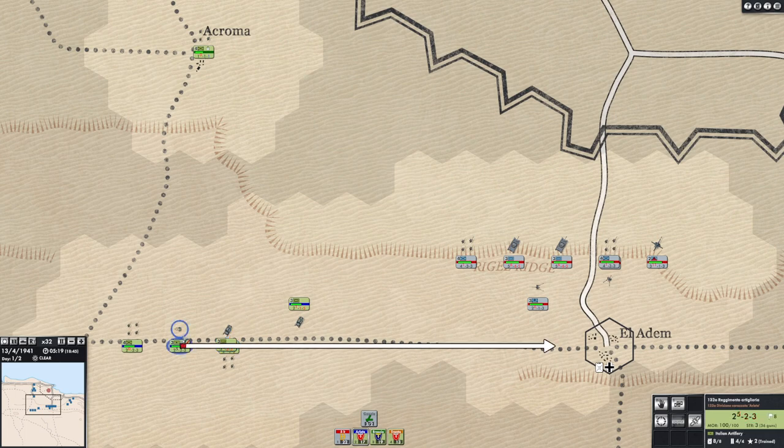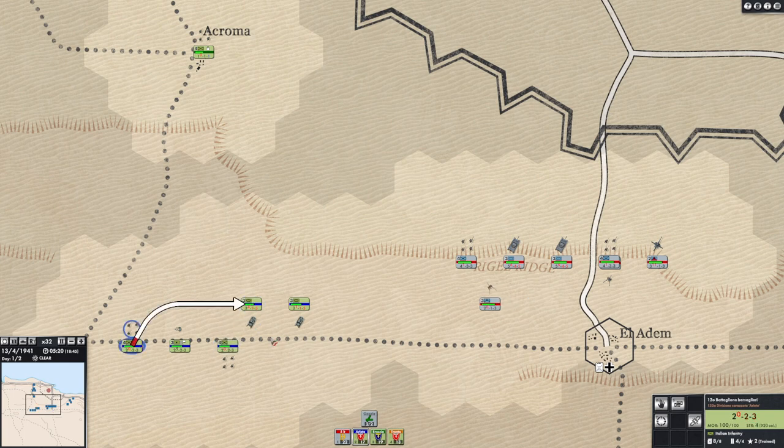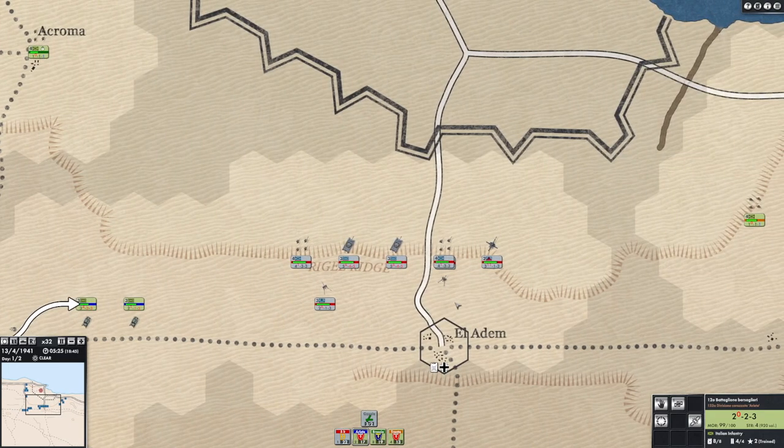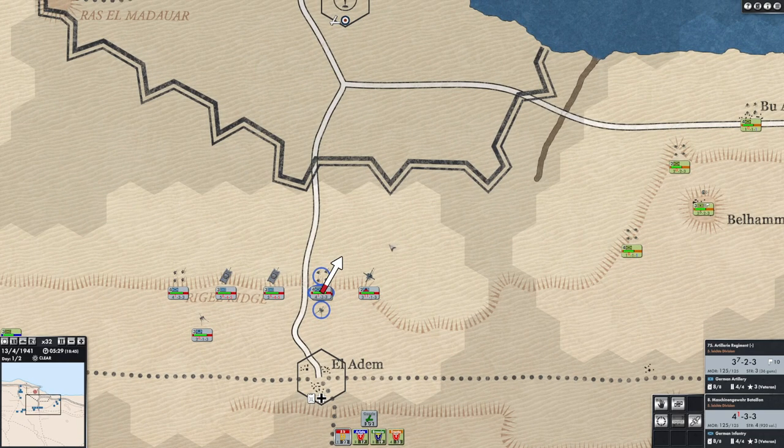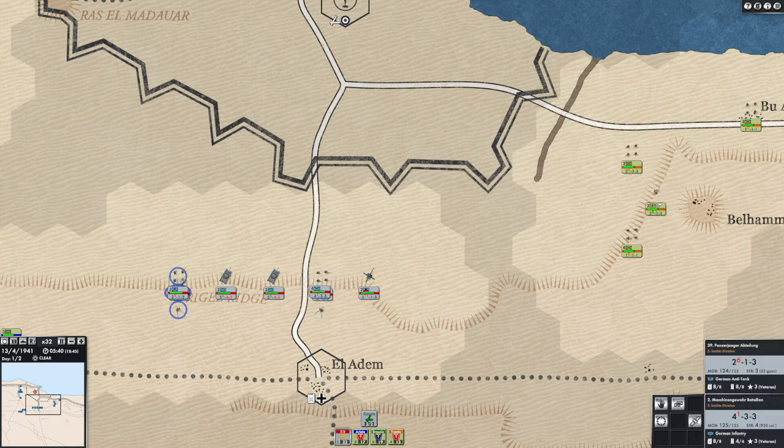There doesn't appear to be any casualty carryover from the campaign version to the standalone scenario. So we've got this infantry and anti-tank gun merged together — actually wait, that's artillery. I want to split that up. I want the infantry with the anti-tank guns, not the artillery. Those guys are now properly merged. We'll advance them slightly — maybe we'll get some intel on the enemy.